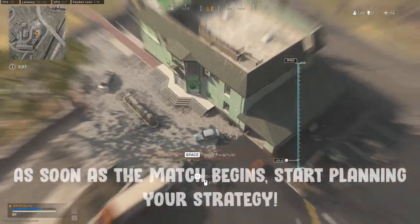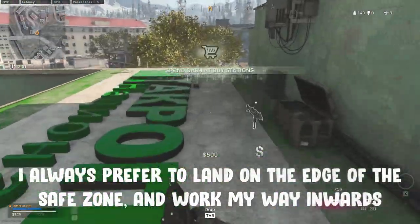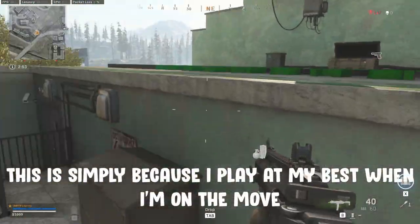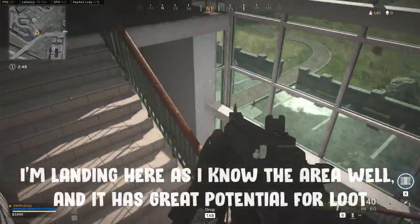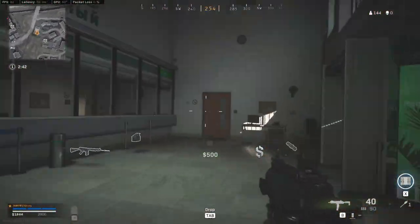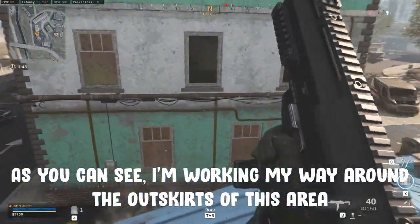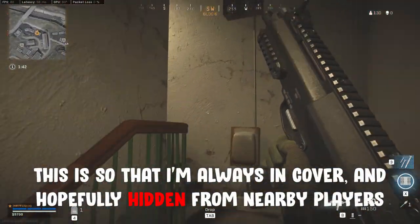Right from the beginning of the match, you need to be planning your strategy and figuring out how to approach the game. I prefer to work my way into the safe zone from the outskirts, rather than land deep within it and wait for enemies to come to me. This is purely because I play at my best when I'm on the move. I'm landing in this area south of TV, as I'm both familiar with the landing spot and know that there's great loot potential here. This bank building can contain a huge amount of cash, perfect for getting my loadout quickly. I'm working my way around the outskirts of this area, as it'll keep me in cover and hopefully keep my whereabouts hidden from any nearby players.